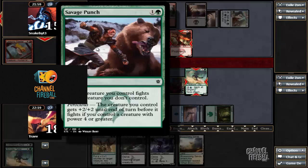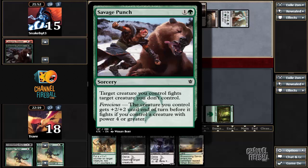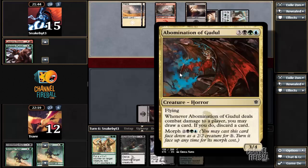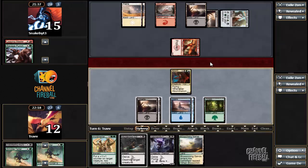Plus two, plus two from the pump. I missed two damage there. The opponent didn't fight the Abomination, which they could have, in favor of getting six damage in. But I'm pretty happy with that overall. Abzan Guide — fantastic. So we can pitch this Incremental Growth, which I actually don't like very much and probably want to get rid of.